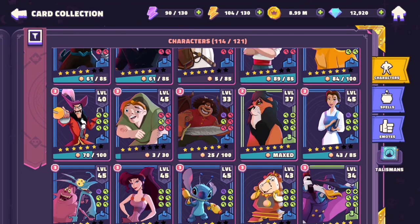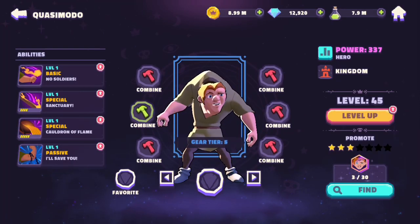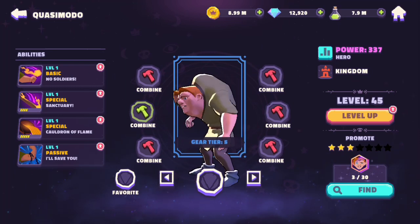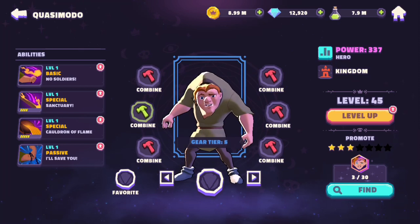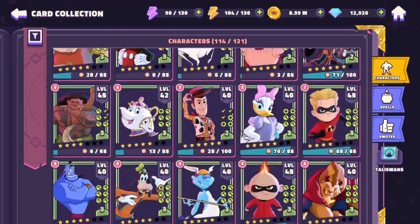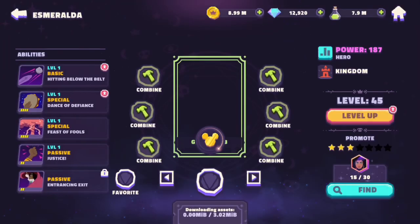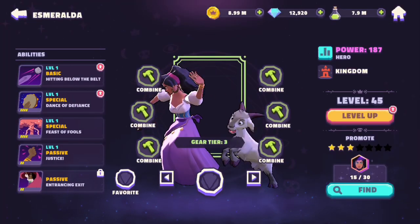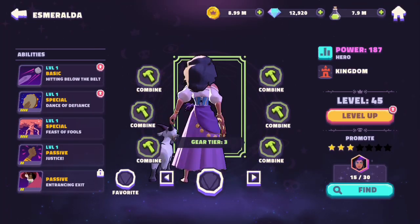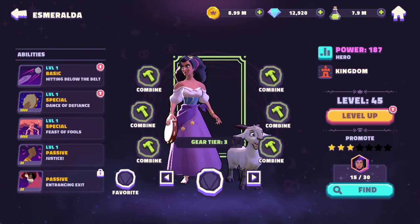Hello everybody, today I'm here with some more Disney Sorcerer's Arena and we've got two new characters to showcase. We've got Quasimodo here from The Hunchback of Notre Dame, and also from the same franchise we've got Esmeralda, and she's got her goat with her too, which will be fun to see. I have not seen the movie so any references to it I will not understand.